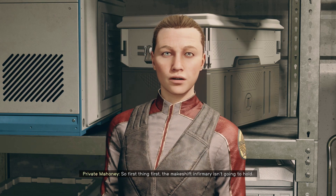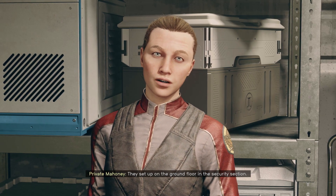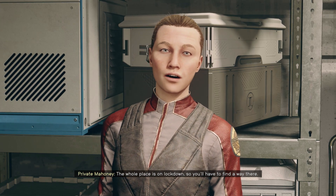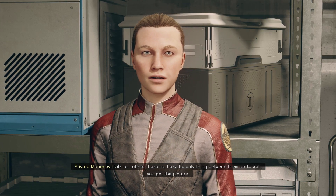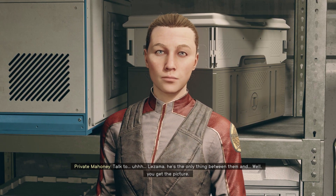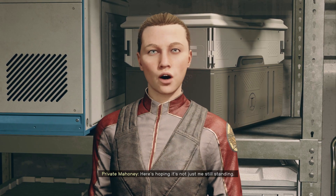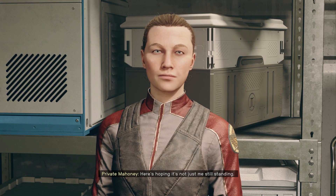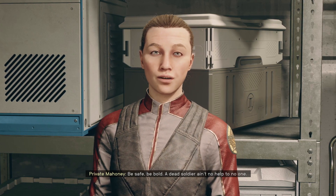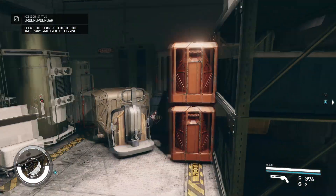So first things first — the makeshift infirmary isn't gonna hold. They set up on the ground floor in the security section; the whole place is on lockdown, so you'll have to find a way there. Talk to Lazama — he's the only thing between them and, well, you get the picture. Sure sounds like I came in the nick of time. Here's hoping it's not just me still standing. 'Be safe, be bold — a dead soldier ain't no help to no one.' Copy that. Clear out the spacers and talk to Lazama.